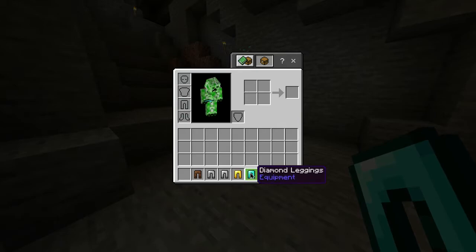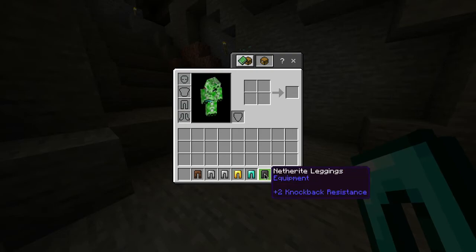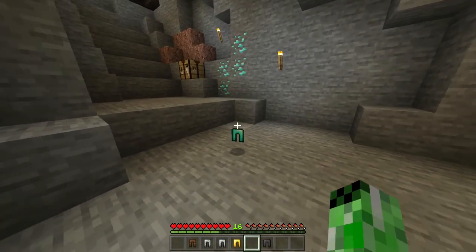Also in this game, alongside the diamond leggings, you have leather pants, chain, iron, gold, and netherite leggings — all of which have different durabilities. But for now, you have yourself some diamond leggings.